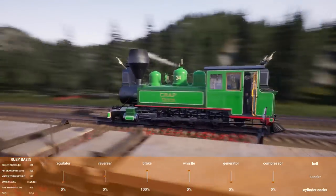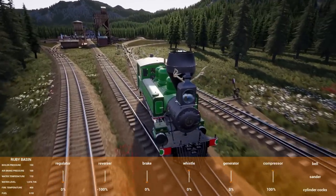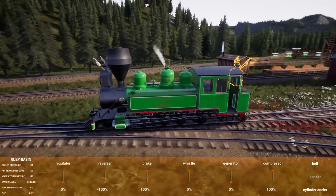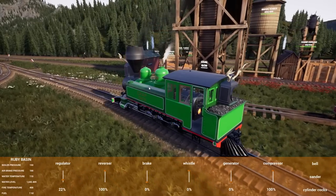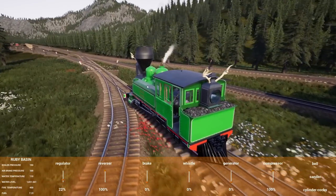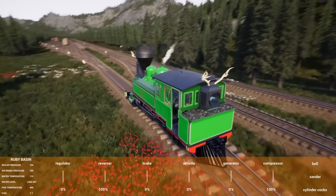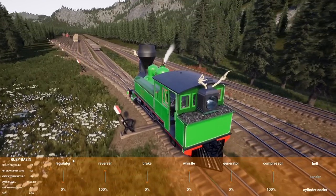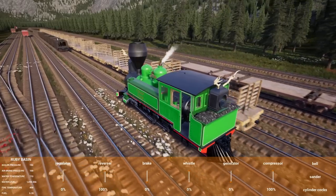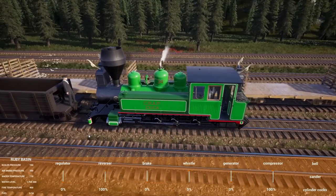They're surprised they hadn't talked about the compressor placement more. This is the Ruby Basin, a 2-8-0 from the Deadwood Central Railroad. They've set up a coaling tower and plan to bring the Ruby Basin up to the coal mine, where it will serve as the permanent coal mine running engine and pusher to help heavy loaded trains get out of the three percent grade.